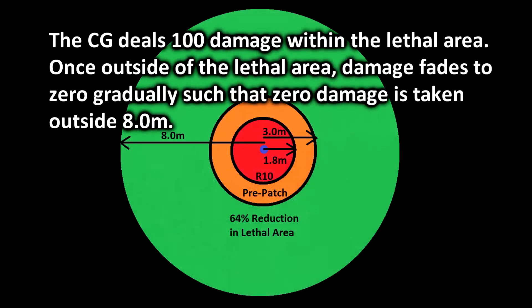I'll show you guys what I mean. Ignore the fact that my diagram is so ugly, I just hope it gets the job done. I have two circles in the middle representing the lethal area — that's the area in which if you get hit by a CG, assuming the CG hits where the blue dot is, it's a one hit kill guaranteed, unless you're using body armor. Pre-patch it was the size of the orange area, and now post-patch, post-R10, it's only the size of the red area. The radius of the lethal area has been reduced from 3 meters to 1.8 meters. That's a huge reduction — actually a 64% reduction in the lethal area.